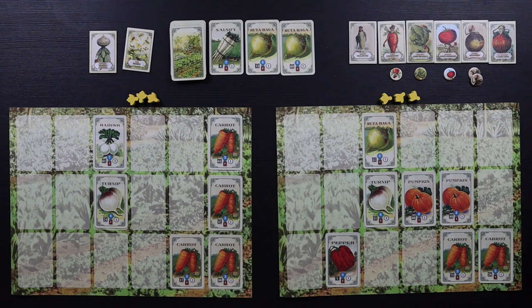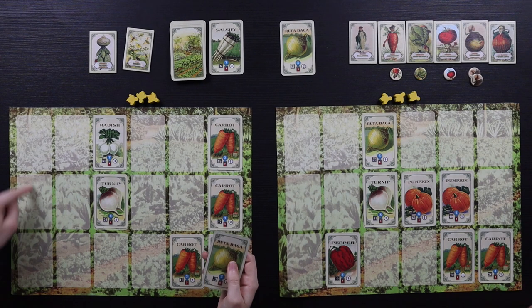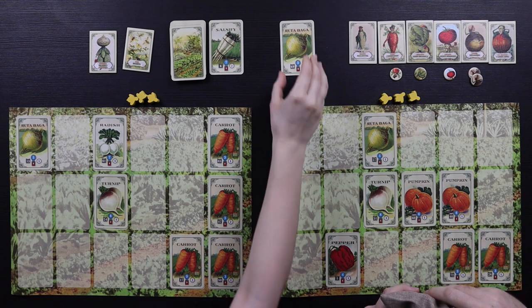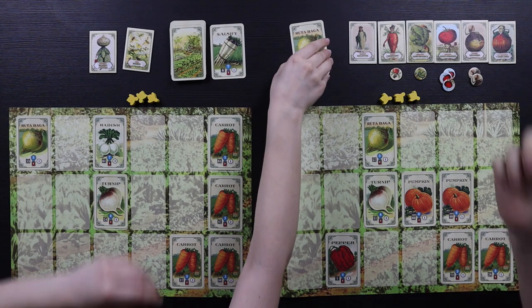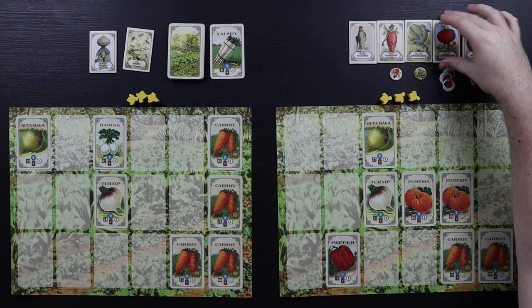Choosing Salsify for that scoring pattern is very bad — you need all of them and they'd have to be in the deck. We draw two tiles. I'll put the other Ruta Baga aside. Sally is coming in hard — she just takes the lowest number vegetable. I'll put a Ruta Baga down here. Sally is taking the lowest number — do you want to draw two cards?